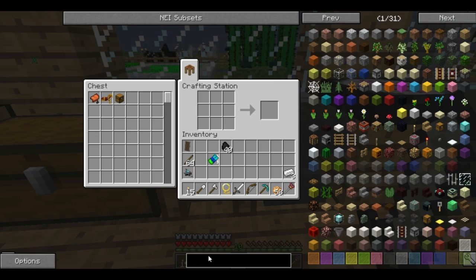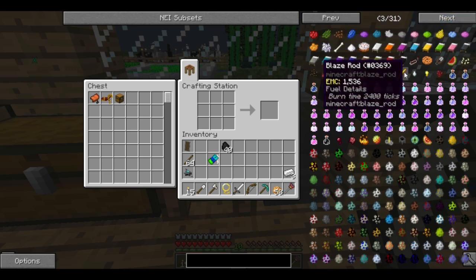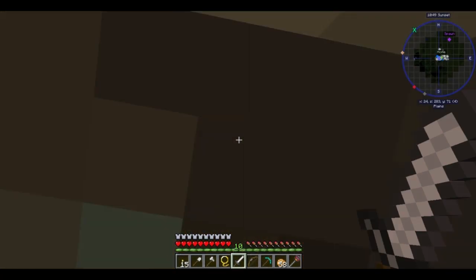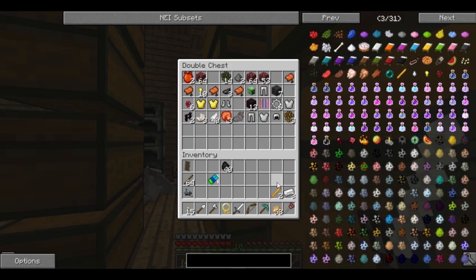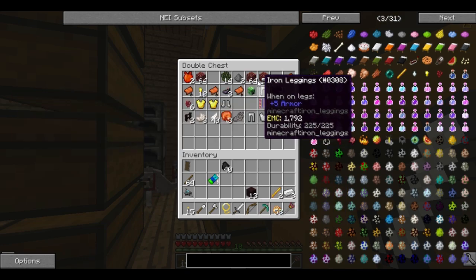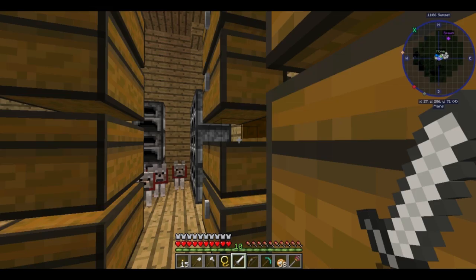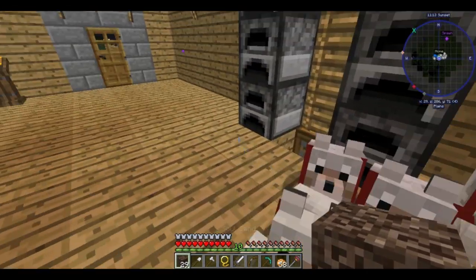I just heard the sound of a chicken getting hurt and I don't like that — because those are my chickens. Okay, what can we make? I know we have blaze rods. I know what we could do — potions! Where did I put those blaze rods when we came back from the nether? There they are. And I know we have nether brick. I'll turn some of this netherrack into nether brick. And I know we have nether wart and soul sand. So let's start preparing for potion brewing.